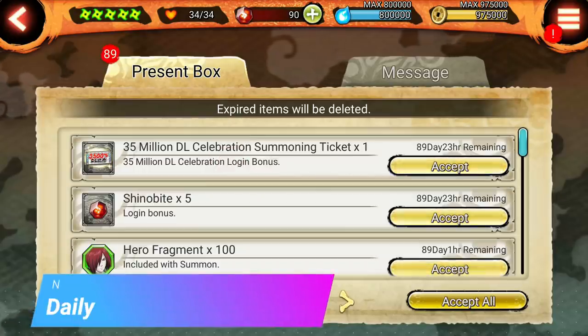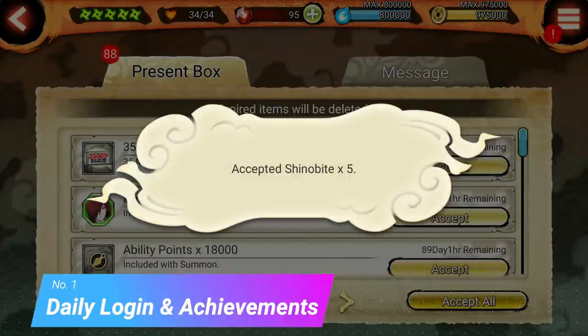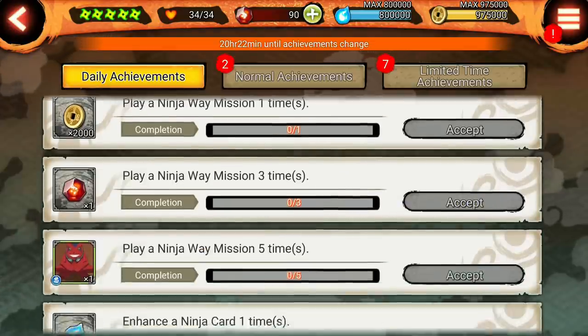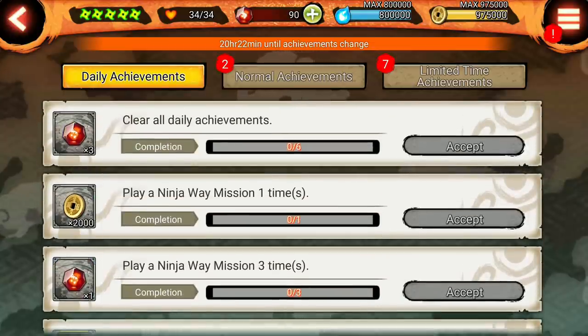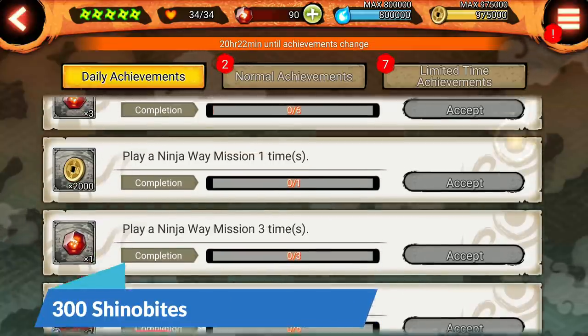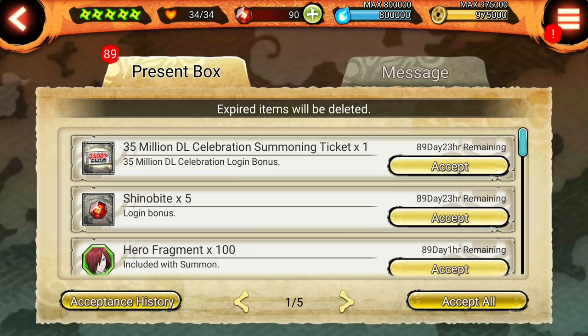Number 1: daily login bonus and achievement. This might not seem like much but if you consider it for a month it adds up to a lot. We get 5 Shinovites daily in the present box when we login and 5 from daily achievements, so total 10 in a day. In 1 month if we take 30 days, 10 into 30 is 300 Shinovites. Just by logging in and doing daily achievements you get 300 Shinovites every month. It's that easy.